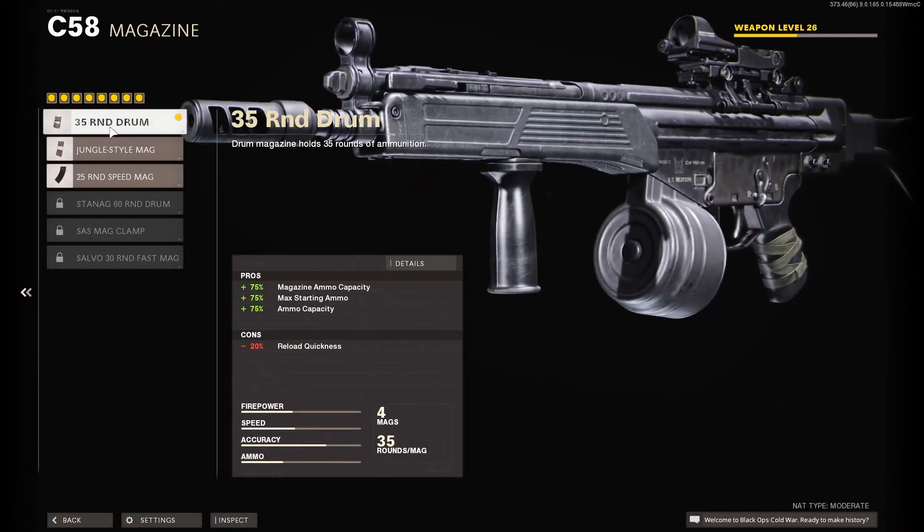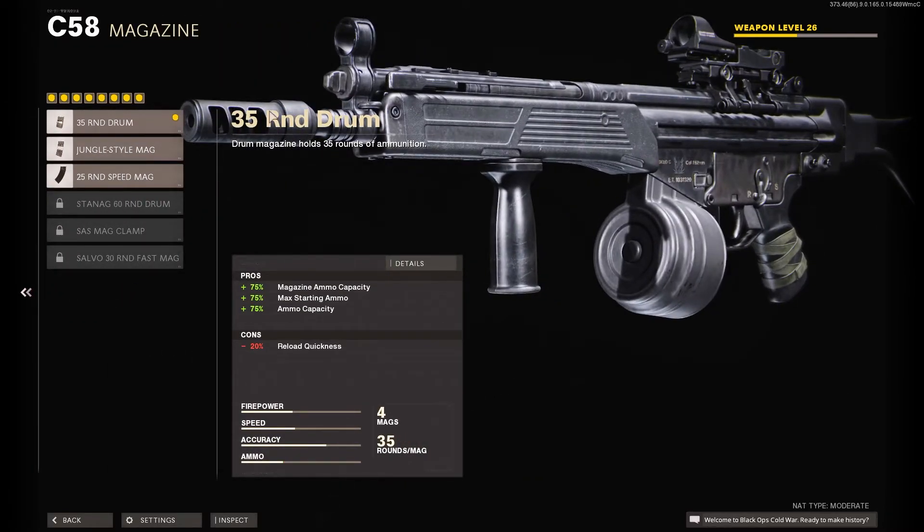For the magazine, the 35 Round Drum is honestly a must because this gun only has 20 bullets. That extra 15 bullets allows you to get more feeds and just have more ammo, because 20 bullets is not a lot at all. And even though the fire rate is slow, you still go through even 35 rounds pretty quickly, so the 35 Round Drum mag is a must for this gun.